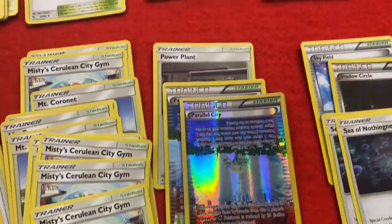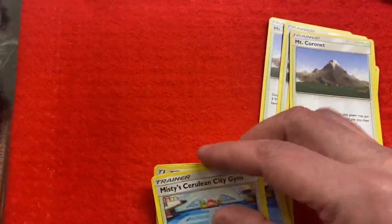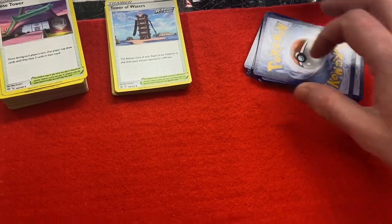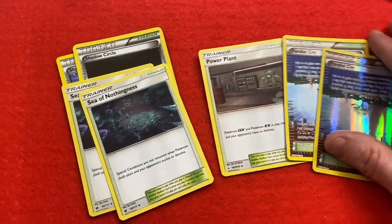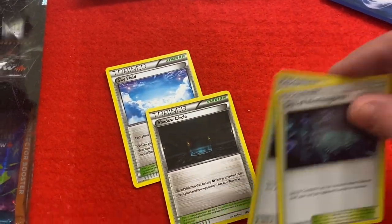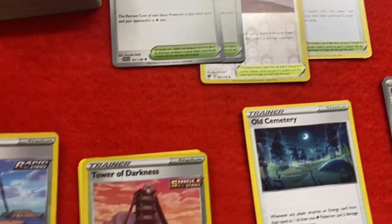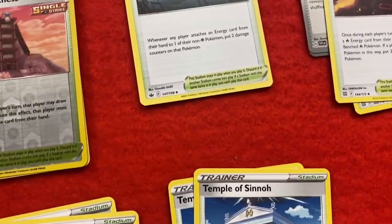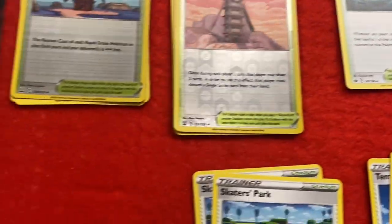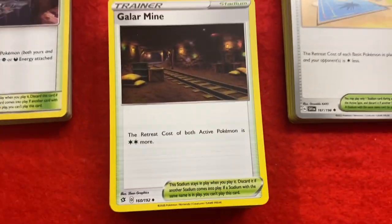So we go E, F, G all the way through - lots of different S's there. It just makes it much easier for sorting and organizing and takes up way less room than having every card separately in a pile. Not many of these so it's really quick as well. As we get to the Ms, you can see what we do - all the Misty's, Cerulean City Gyms, and then obviously that comes before Mount Coronet. Then we move to P - so we've got Parallel City, then Power Plants, then Sea of Nothingness. Here's some of the newer stuff - Temple of Snow, Old Cemetery, Beach Court, Magma Basin, Tower of Waters and Darkness. Here are the stadiums all finished - A to Z, A to Z, and A to Z. Old, old, and new.